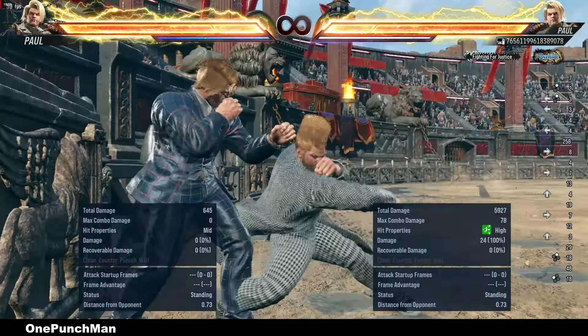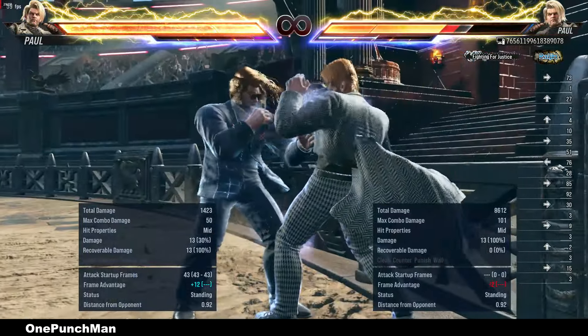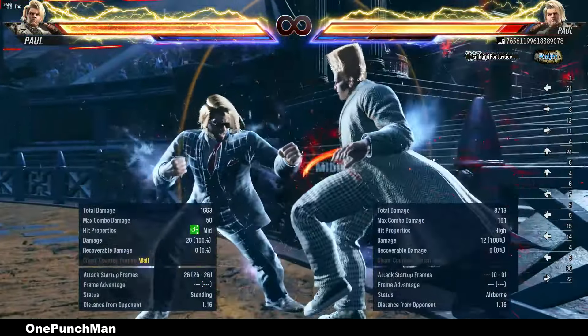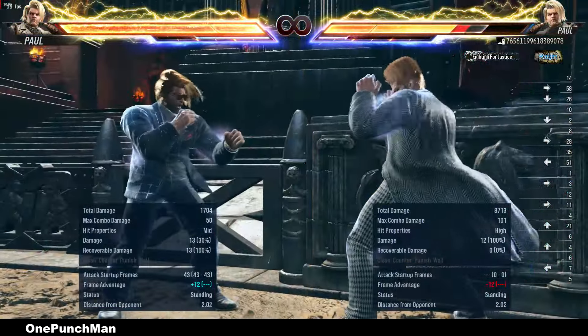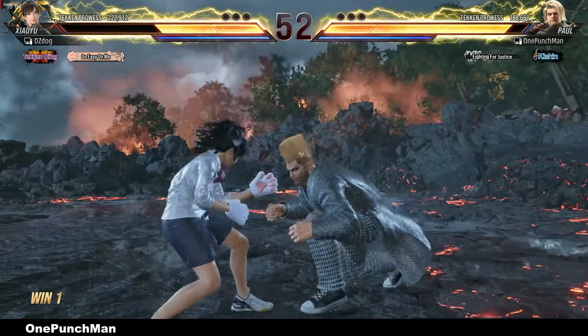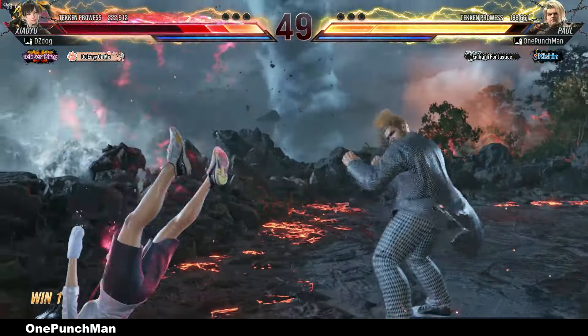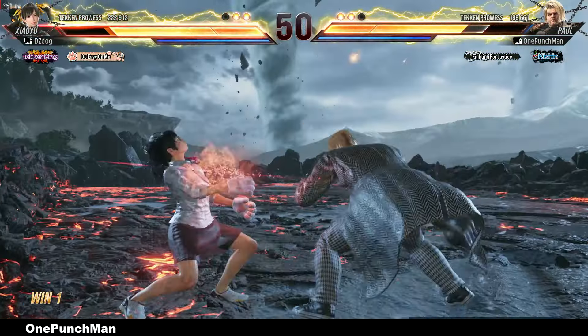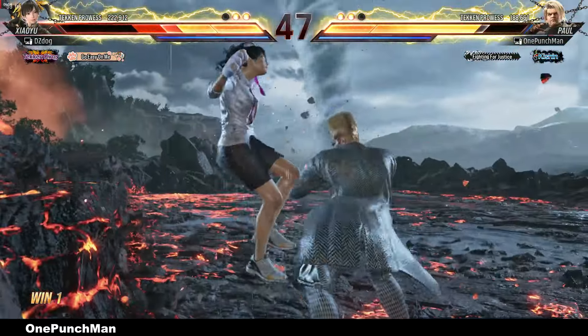For that I suggest: do only back 2 and let the opponent wake up, then use down 1-2 for the unblockable, as down 1-2 will not let them take a sidestep. Down 1 is faster than back 2 — 14 frames, it was 15 in Tekken 7 — and it will not let them do even 1-2 to interrupt. In this match I saw the opponent waking up quickly all the time, so I used that setup and it worked perfectly.